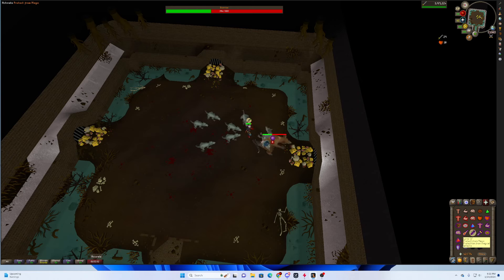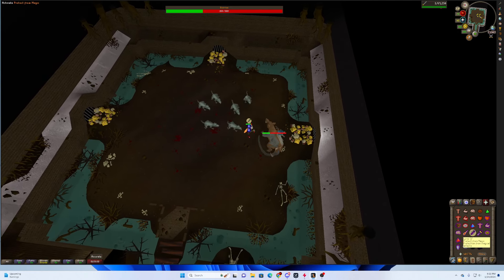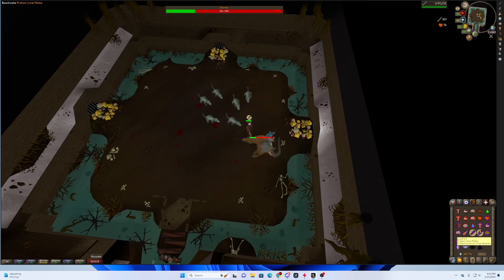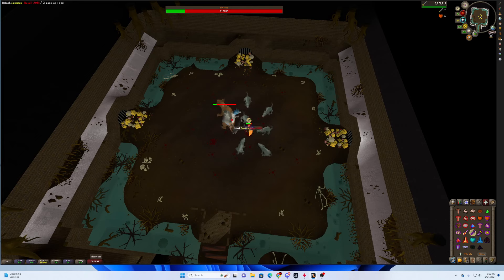Green goop — range. Mage for the lightning. Range. Melee once it's done. Range. Mage.